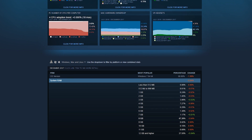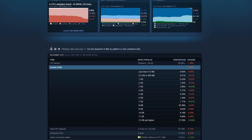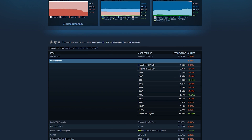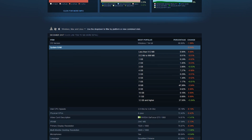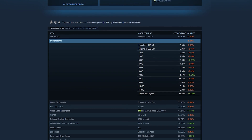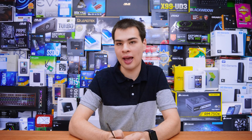Once we got past the 16 gig marker — so 16, 32, and 64 gigs — we didn't see the biggest jump in performance like we did between 4 and 8 gigabytes. The latest Steam hardware survey shows most people running 8 gigs of RAM, but 8 gig is actually starting to become less popular with more and more people going for 16 gig options, showing that 12 gigs and more is definitely increasing in popularity.